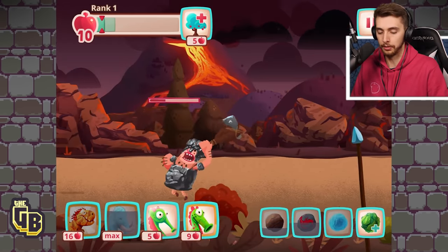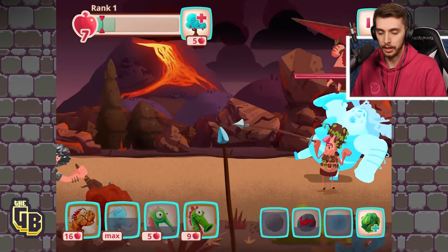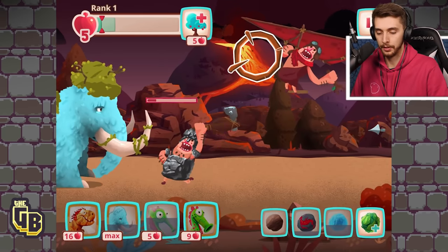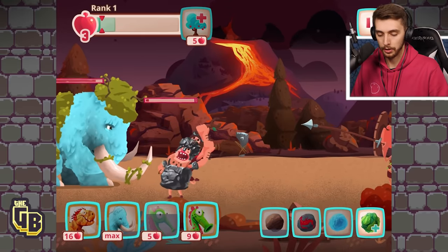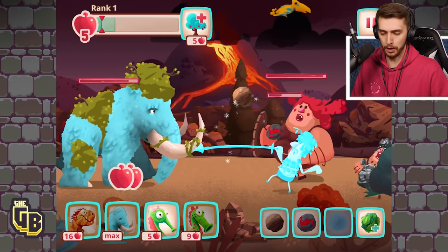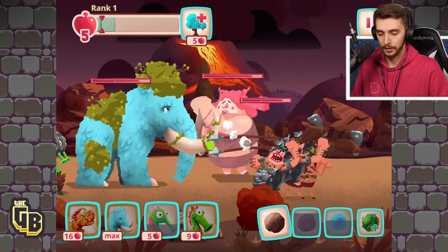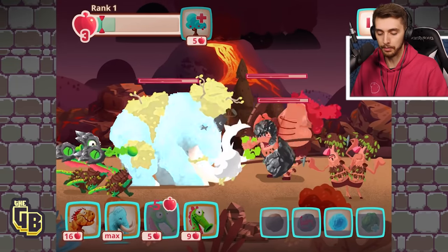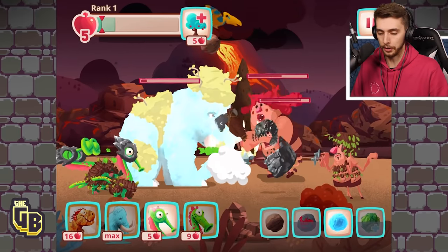Another Mammoth! Slow her down, pea shoots — we need pea shoots, anything! A glider's coming! More pea shoots, freeze and everything on these guys. More please! Heal the Mammoth — there we go, more pea shoots. Come on Mammoth, you can do it! You can do it Mammoth!